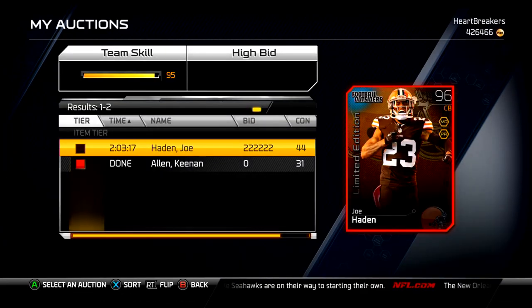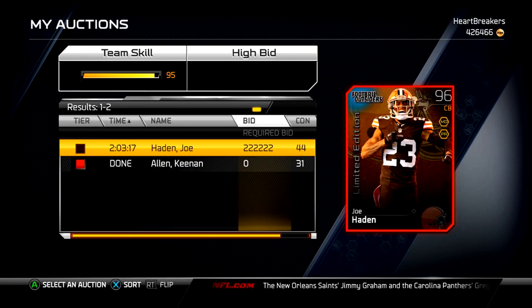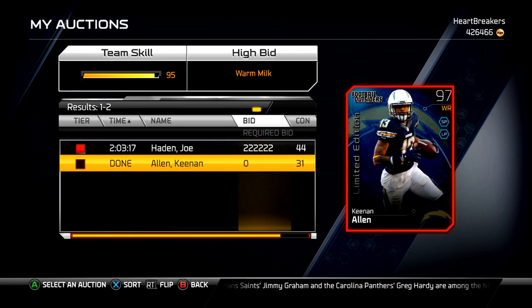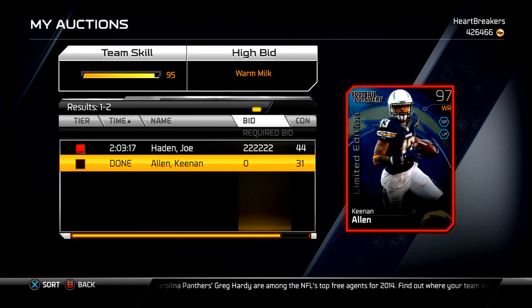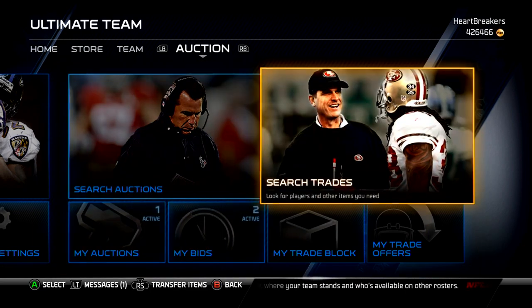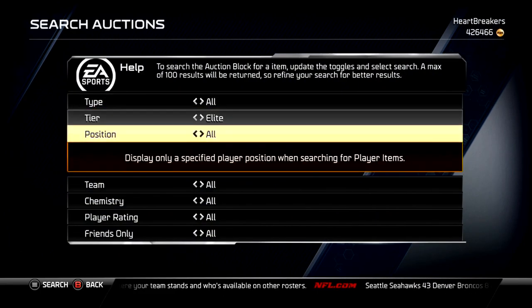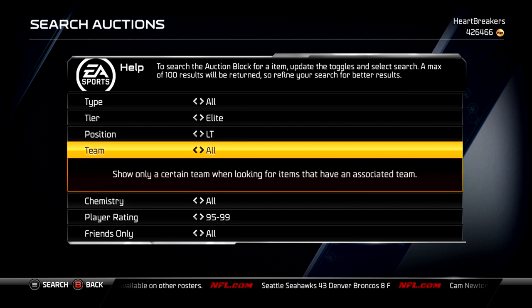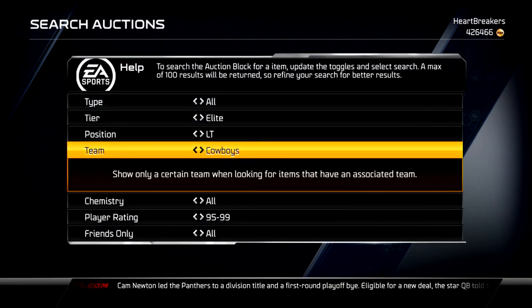You can see I have the Joe Hayden up on the auction. I'm willing to sit on it — I don't need it to sell. I sold the Keenan Allen either last night or early today. It's 3:30 Eastern time, so Warm Milk bought the number 13 out of 100 Keenan Allen for 200k. That's when I got my coins. For Joe Hayden I want at least 200k, so I'm just going to hold out. I don't really need to get rid of him. If you're willing to buy it, it's up on Xbox One.